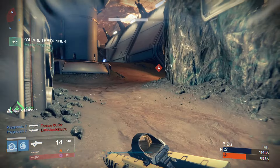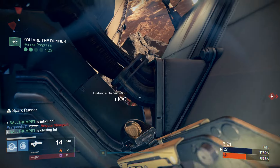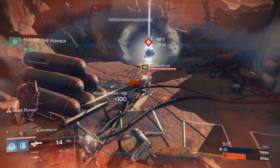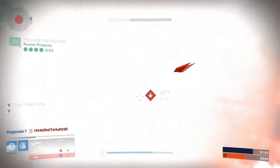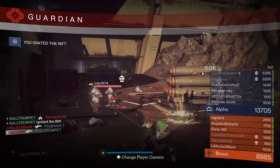Take the path of least resistance — seems pretty empty down here. Go over the top so they can't see you. And you ignite the rift — good work, run!